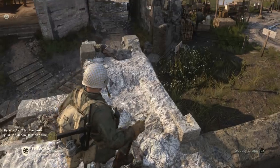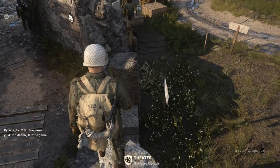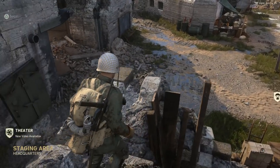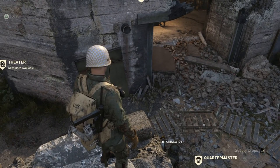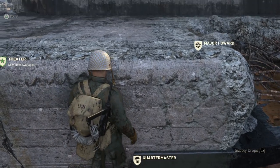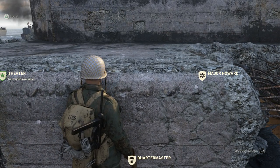Sledgehammer added some easter eggs, and this is the first one I believe that we know about. There are hidden Gridiron Balls around the map, and you gotta find them, and you can pick them up, throw them to each other, and play around with them. Nothing too significant, but if you follow my steps on the screen, I'll show you how to get there.